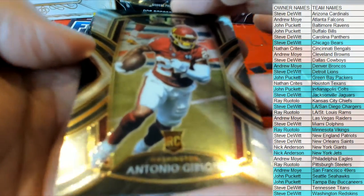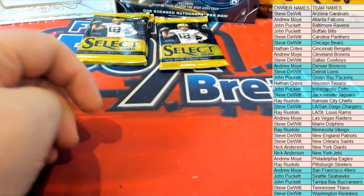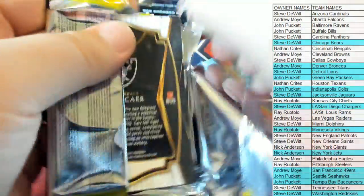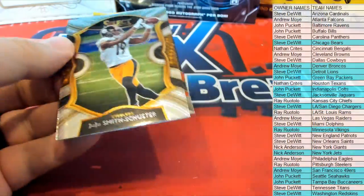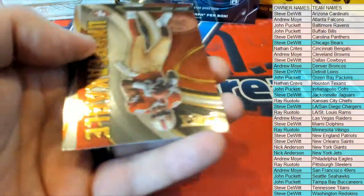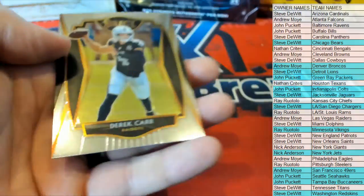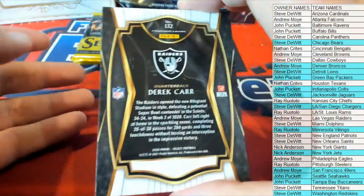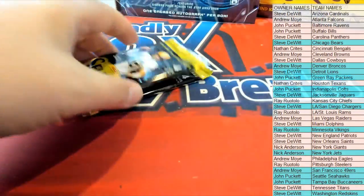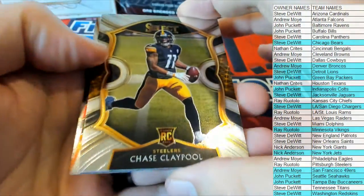Nice Antonio Gibson right there for Washington — club level, that'll go to Steve D. Nice JuJu — we'll take it. KJ red right there for Denver. The GOAT baby — Jerry Rice, unbreakable. Nice Derek Carr — that'll be your premiere for the Raiders, going out to Andrew M. Nice Claypool rookie.